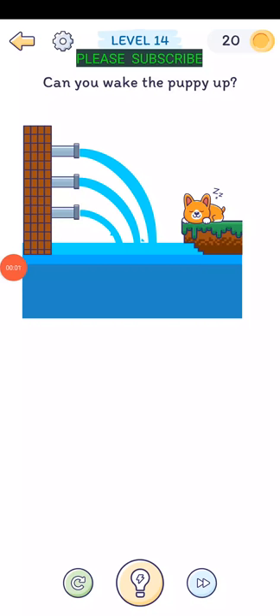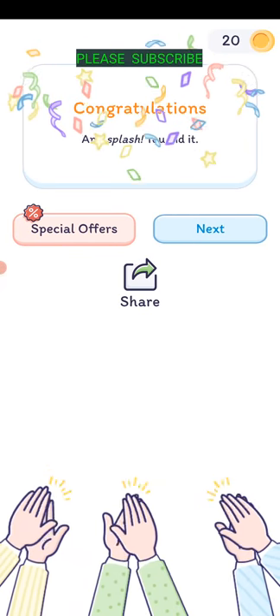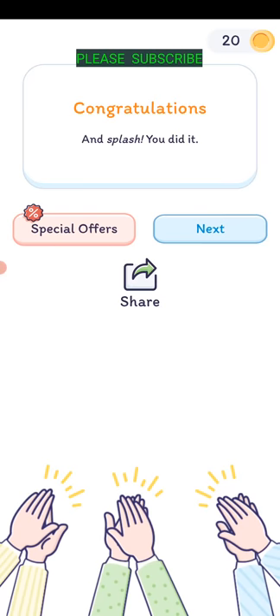Level fourteen: can you wake the puppy up? Just tap on the two pipes and it blocks them up, then the water goes onto the puppy.